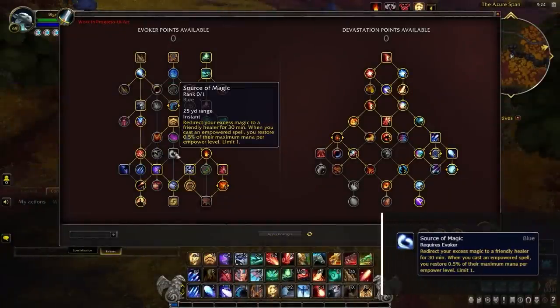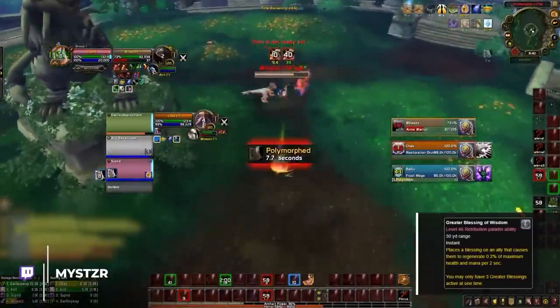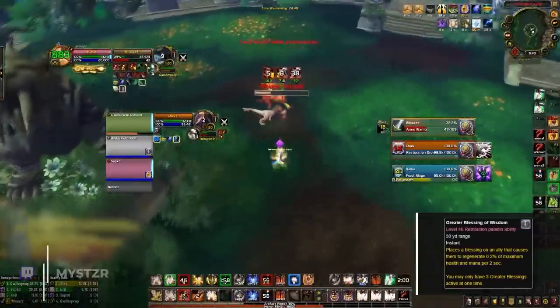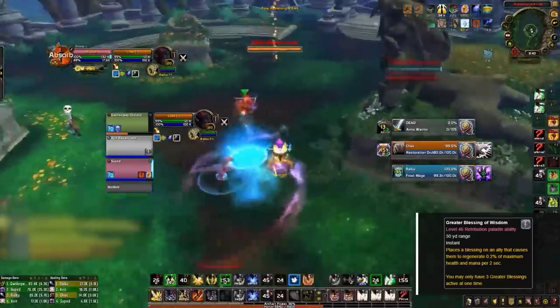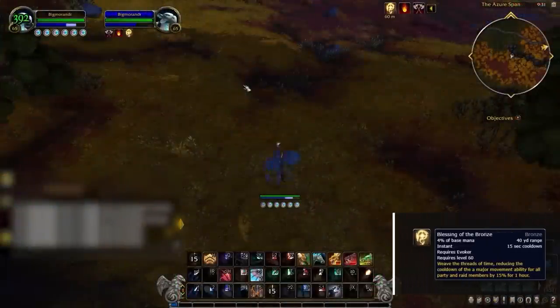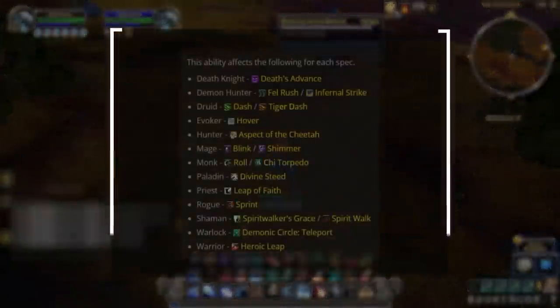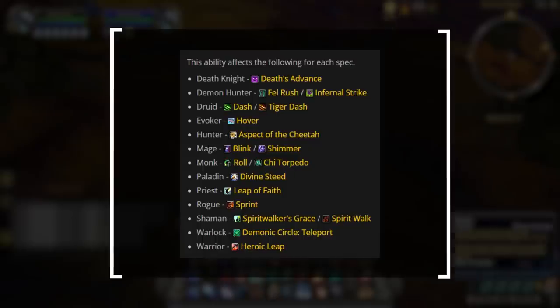Healers should love playing with Evokers due to the Source of Magic buff, which will periodically restore mana when specific spells are used. We've seen similar mechanics in the past like Greater Blessing of Wisdom from ret paladins in Legion and BfA, and these types of mechanics give a distinct advantage for winning resource battles in longer dampening games. Another party buff offered by Evoker is Blessing of the Bronze, which grants 15% cooldown reduction on mobility spells and will affect everyone in your party or raid, just like Arcane Intellect and Power Word Fortitude.